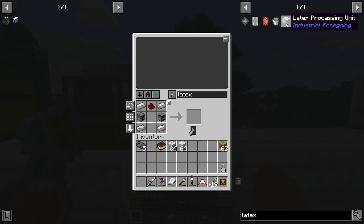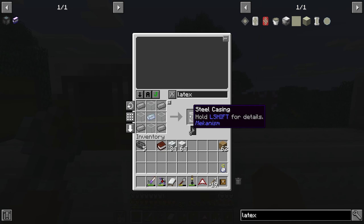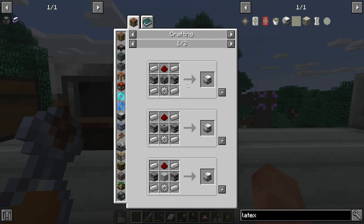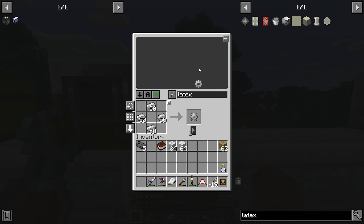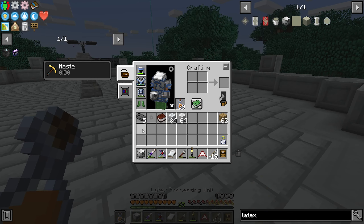We need steel casings — let's make a couple of those. We also need iron gears, let's make a couple of those as well. Now the latex processing unit doesn't take sap out of trees directly, I think it just processes it afterward.